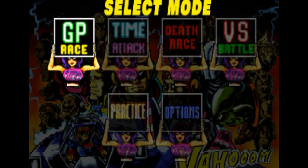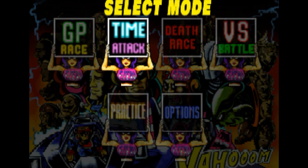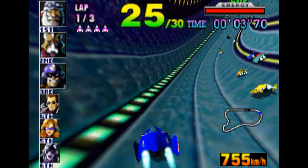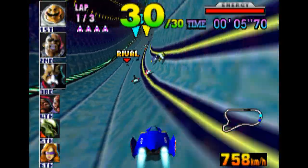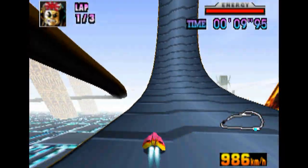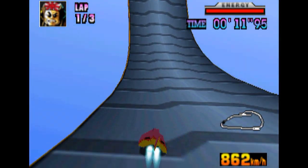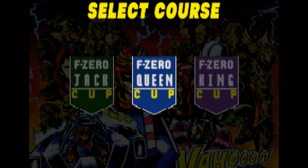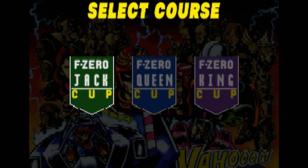As the menu screams into view, you're greeted by six ample-chested women holding up various options and modes of play. The real meat of the game is found in the GP race, which is where you'll spend 99% of your F-Zero racing career. There are also options for time attack and practice modes, as well as a fiendishly addictive multiplayer mode. The GP race is split into cups — initially you have access to three: Jack, Queen, and King.